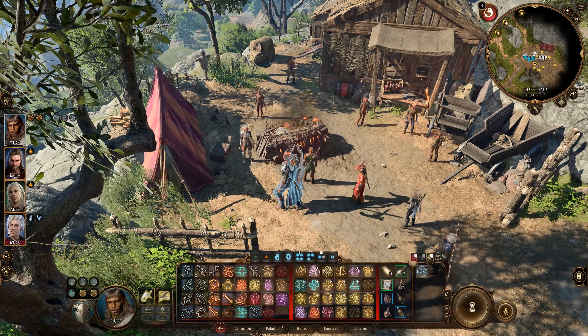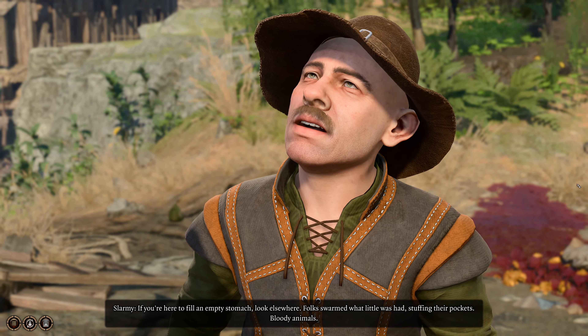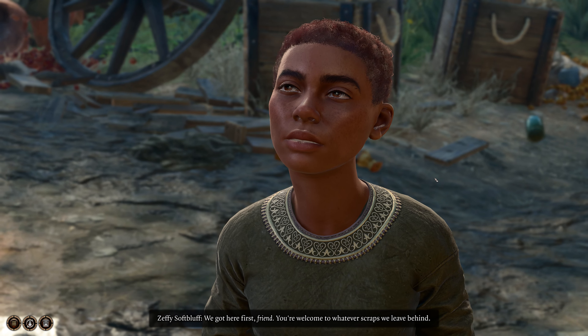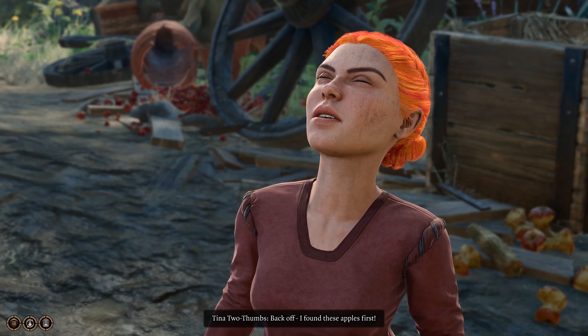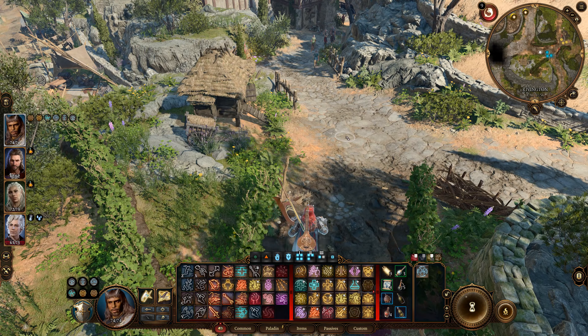Looks like we have our target — Astarion's target. What's that cart? Looks like some villagers or people blew it up — that's bad. There's an argument over food scraps, someone stole what was left. There are some savages in Rivington, that's for sure. Anyway, the only place we have left now is to find the Iron Hand hideout.